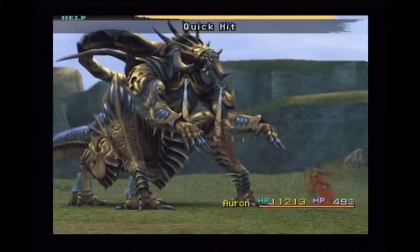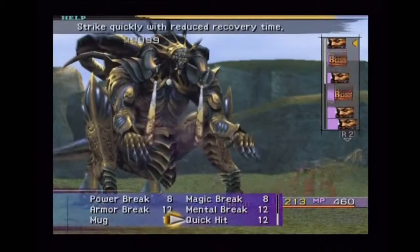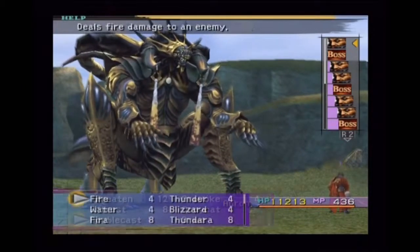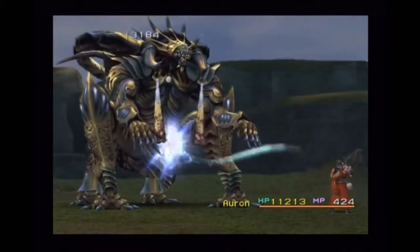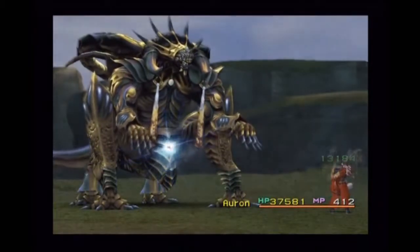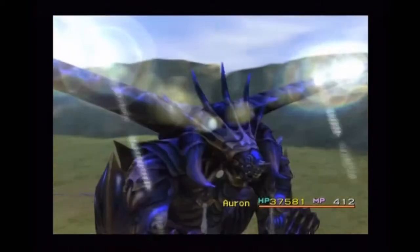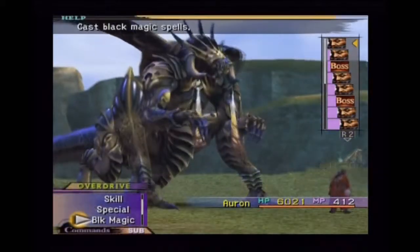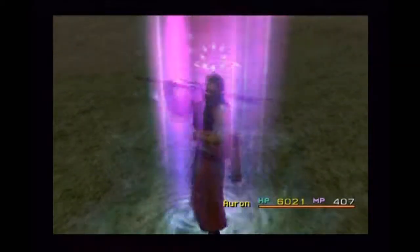The effects of the sword itself when Auron uses it: he can break the damage limit, which is good because Auron is one of the hardest hitters in Final Fantasy X. It also gives him this Lucario-like effect where the lower his health is, the more damage he'll do. So this sword has a really cool design and an interesting dynamic for gameplay, and that is good enough to place it as my favorite sword from the Final Fantasy series and number three overall.